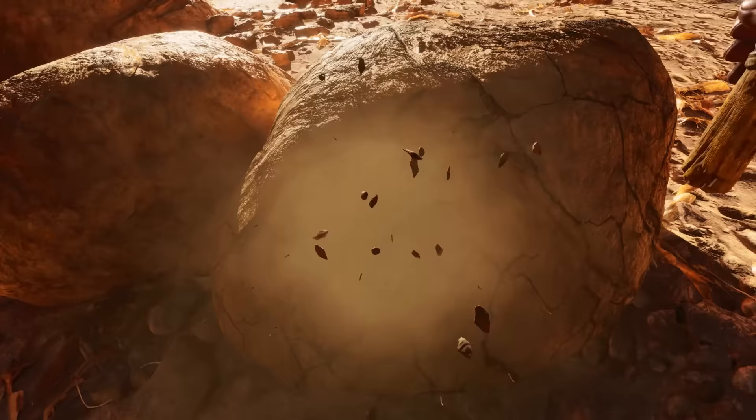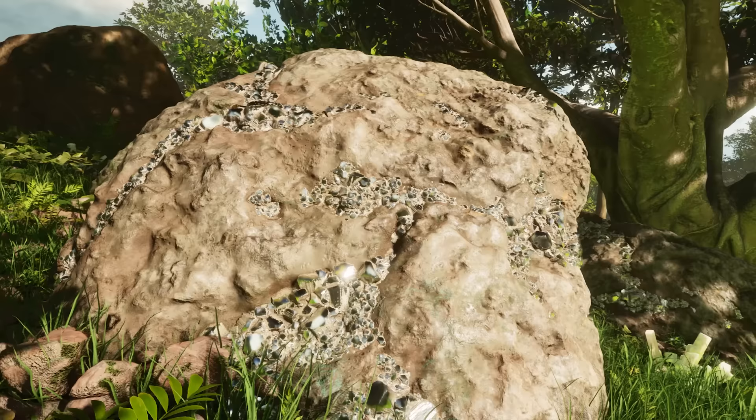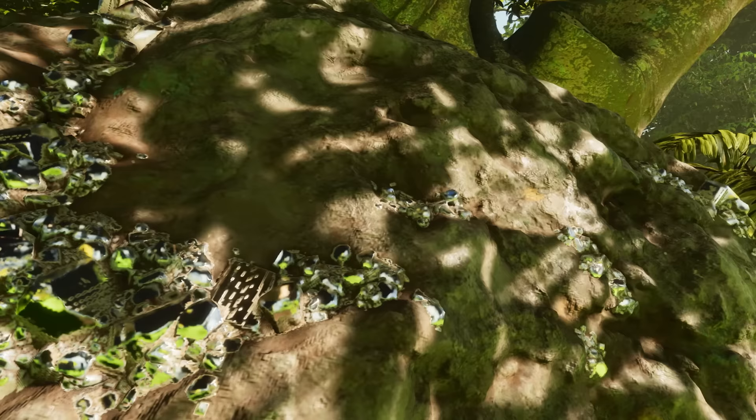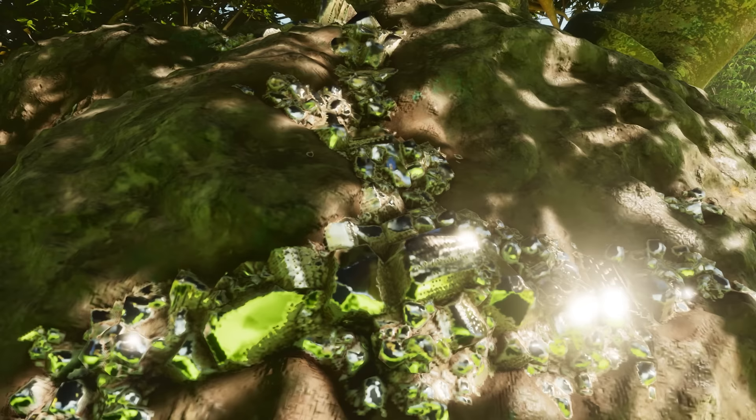First things first, rocks and resources of course look very different. Some you may not notice them resembling what you remembered in Ark Survival Evolved, and that's when they break down and give you your resources. Metal, perhaps being the most obvious one, doesn't look like the gold rocks that you saw in Ark Survival Evolved — instead these are rock formations littered with metallic looking objects symbolizing there's precious metal to be farmed.